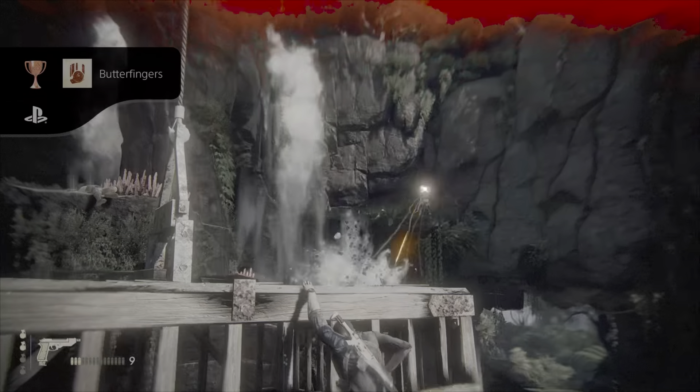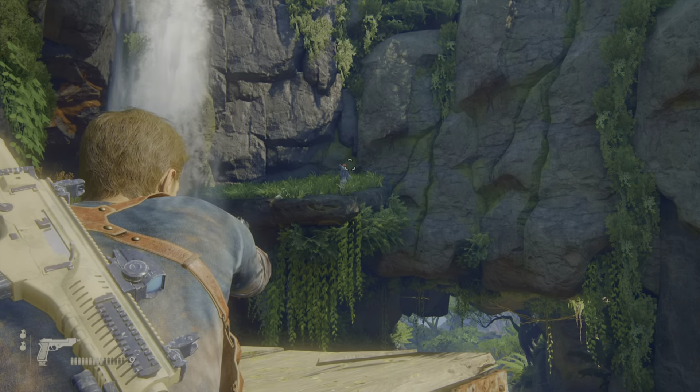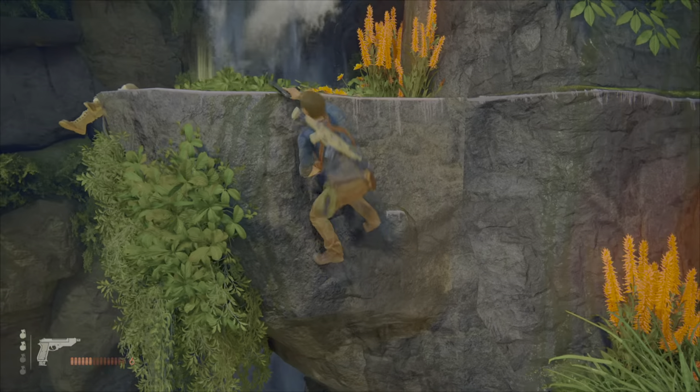Hello and welcome to the Broken Lobo Gaming Channel. This video focuses on Uncharted 4 Chapter 17, the elevator encounter. Incredibly difficult, so I have some tips and tricks for you guys. Let's get into it.